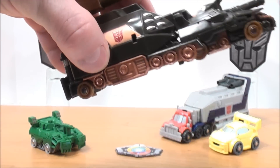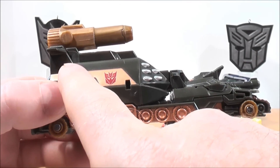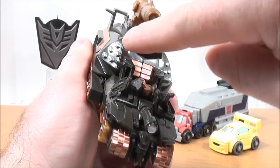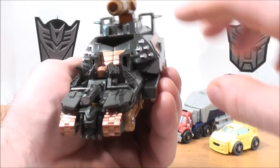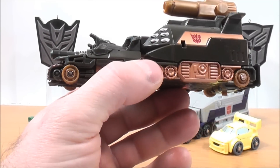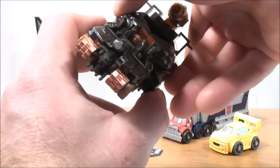Next, we'll take a look at Megatron in his vehicle mode. You get some bronze detailing for the treads along the bottom, some bronze detailing in the center, and a purplish-reddish Decepticon logo. Some silver detailing and bronze detailing on top. On the other side, again some bronze detailing for the treads and a Decepticon logo, plus some silver detailing. Pretty cool.